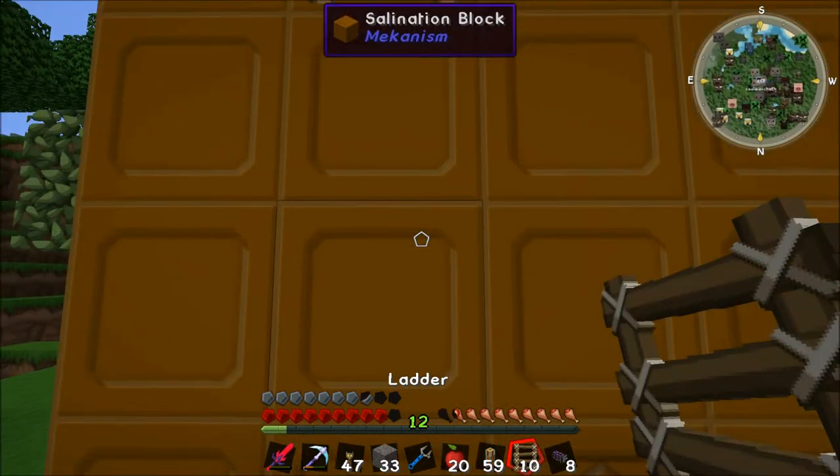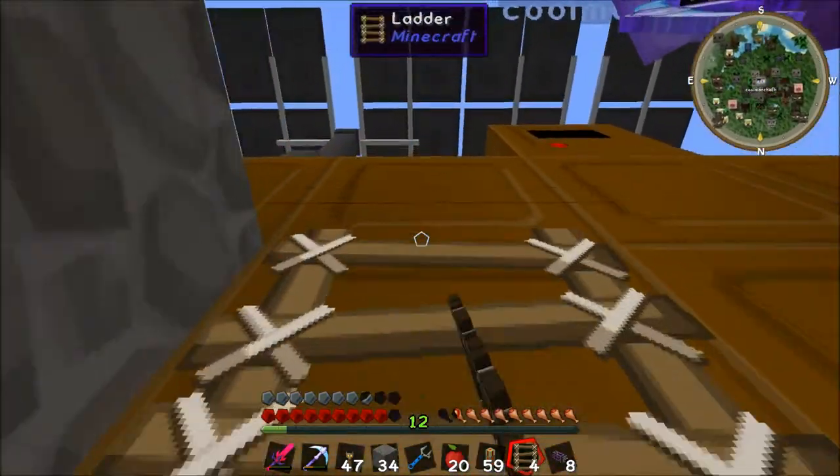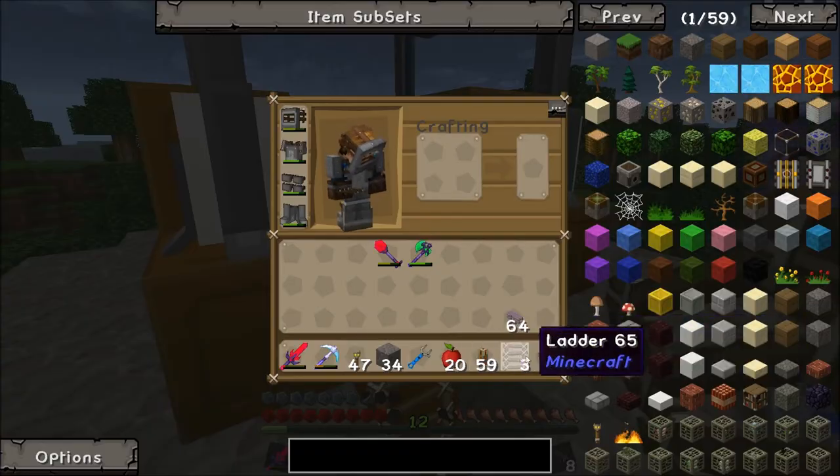There you go. Let's build at the side. You could just go up that one, it's fine. It's chill. I know, but there's a valve down there, so just go up that one and then build like that. There we go. It's done.